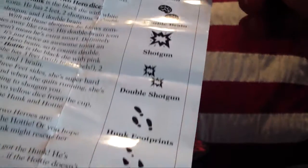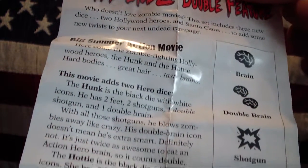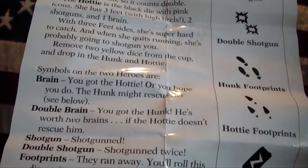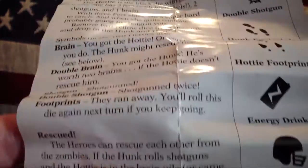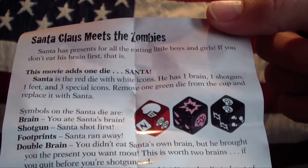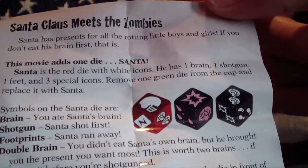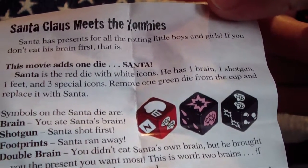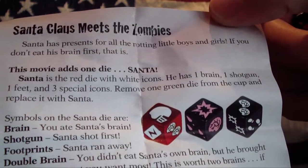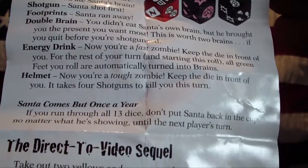Big Summer Action Movie — these are the different icons on the dice. If you want to read the text, you can do so by pausing the video. And here's Santa Claus Meets the Zombies. This mode adds one die — Santa. Remove one green die from the cup and replace it with Santa. So if you want to play with the Santa die, you should remove one green die from the cup — that is from the main game.